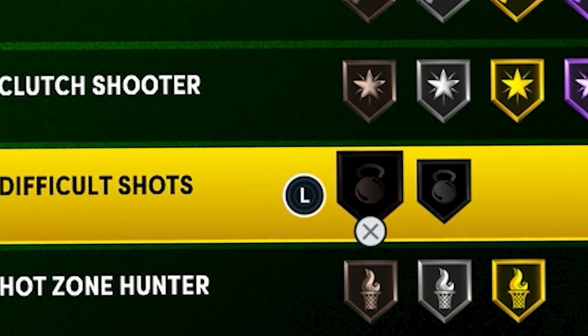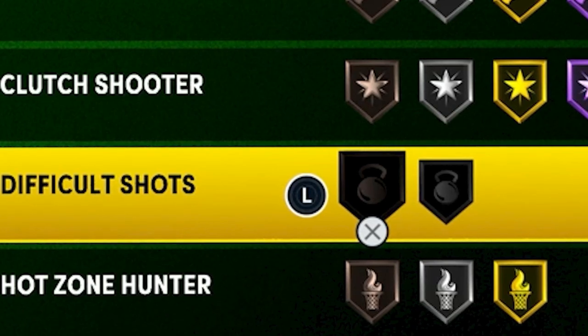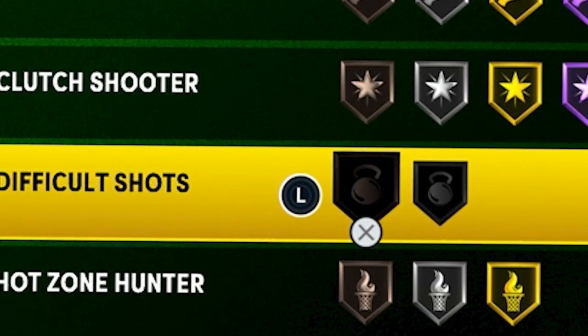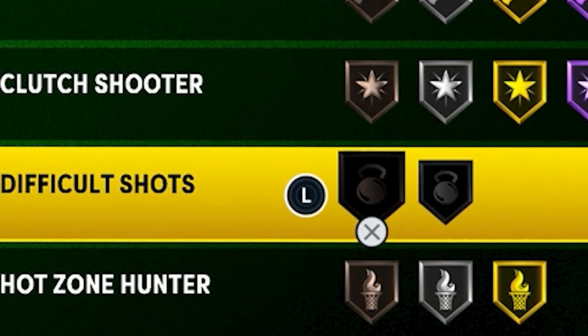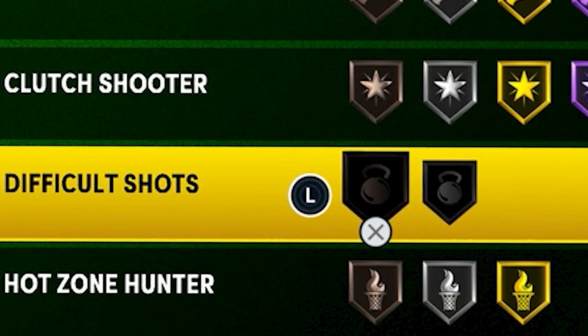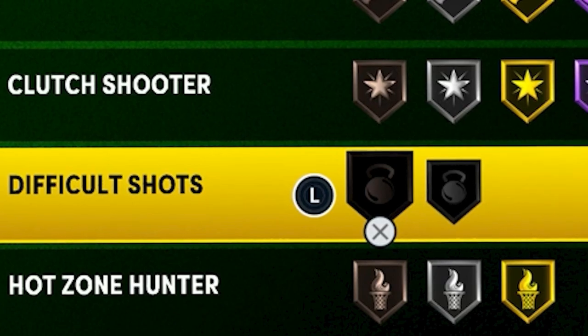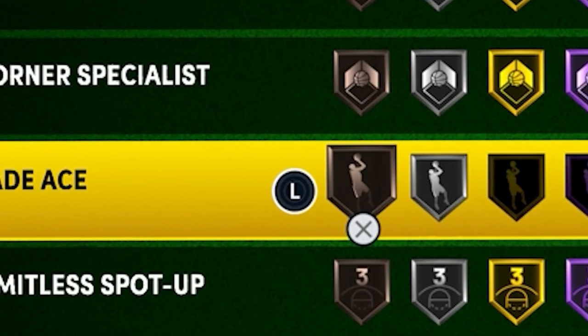Difficult Shots is a decent badge, but I feel like it's really only useful when you're playing twos and park. In threes, the way to win is by hitting threes, and in rec the court is so clogged with five people that it's way harder to get a difficult shot off from midrange. I would say it's either a good or an all-right badge, and when it comes to the level it depends how much you take moving shots — but I would probably put it either silver or gold.